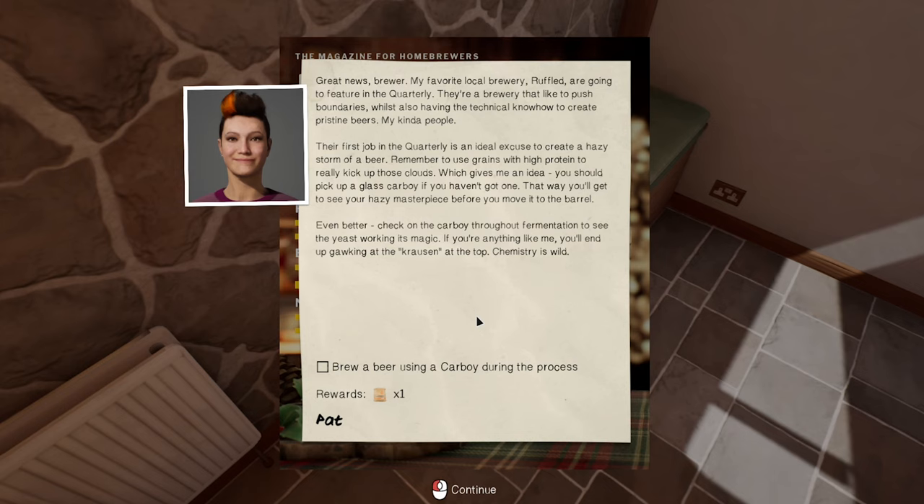Remember to use grains with high protein and really kick up those clouds, which gives me an idea. You should pick up a glass carboy - which I've already got - so you'll get to see your hazy must before you move it to the barrel. Check the carboy throughout the fermentation and see the yeast working its magic. You'll end up gawking at the krausen at the top - chemistry is wild.